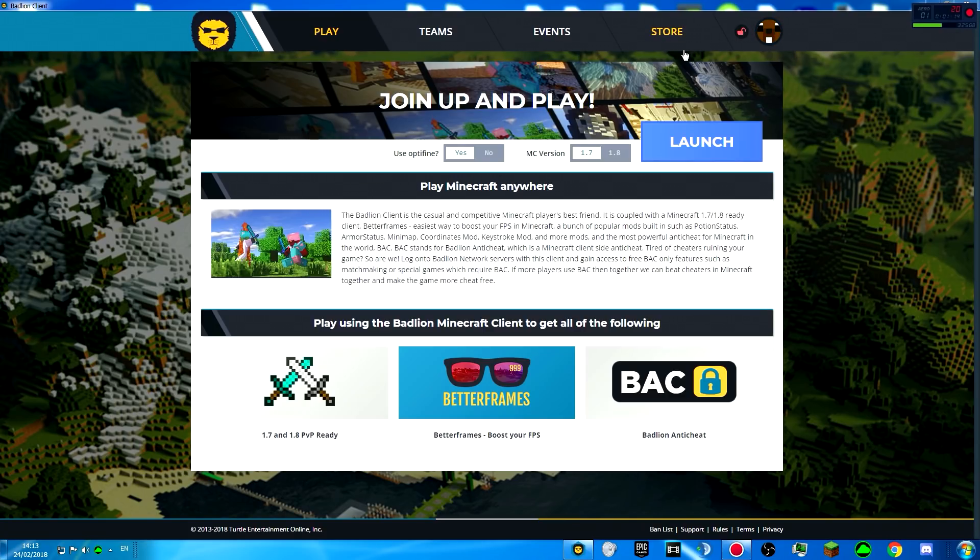So this is a very big step going forward to combat the cheaters in Minecraft. I am so happy about that because it actually looks stable now and actually good. When you start, you have these four tabs: Play, Teams, Events, and Store.